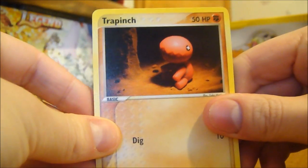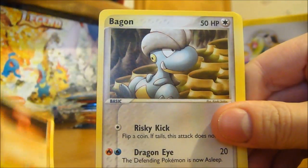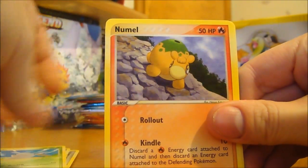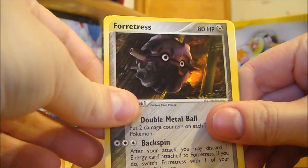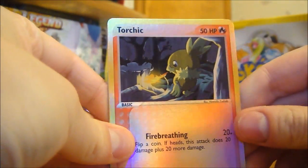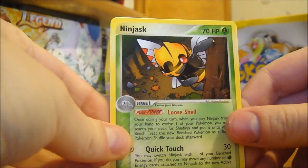We got a Trapinch, Vagan, Spoink, Ninkata, Numal, Fortress - I think this is new - Shelgon, Torchic Reverse - that's nice - and a Ninjask Rare. Don't have those, that's cool.